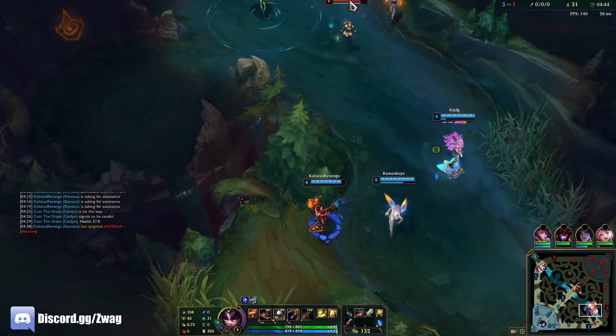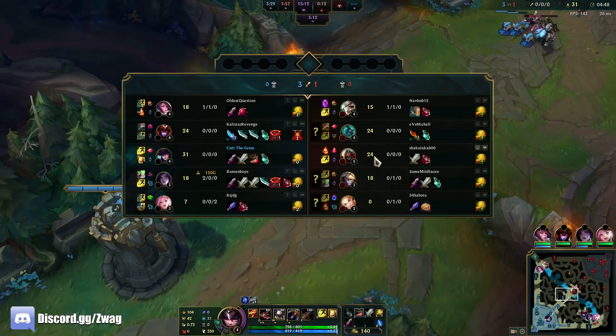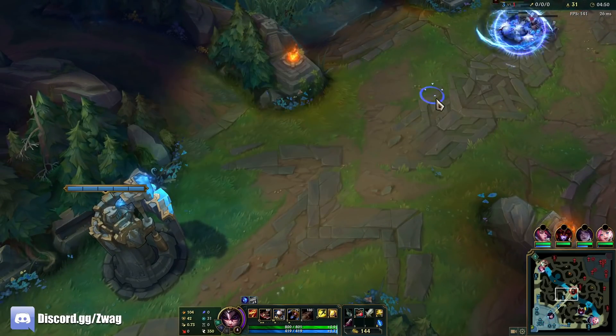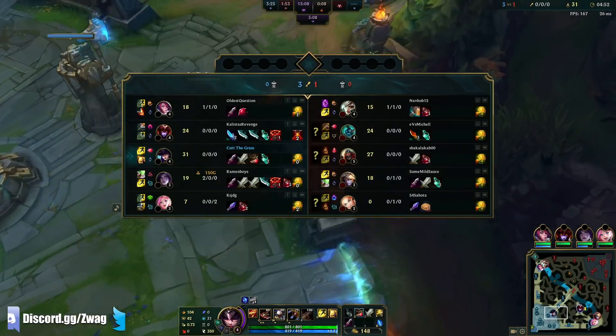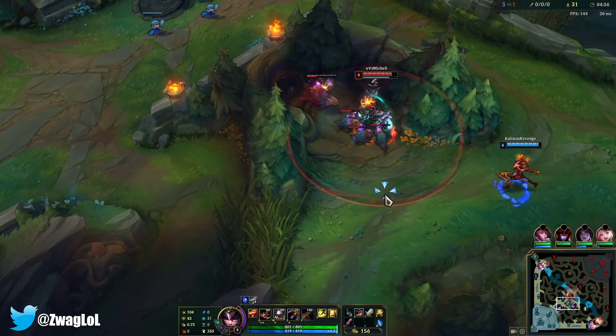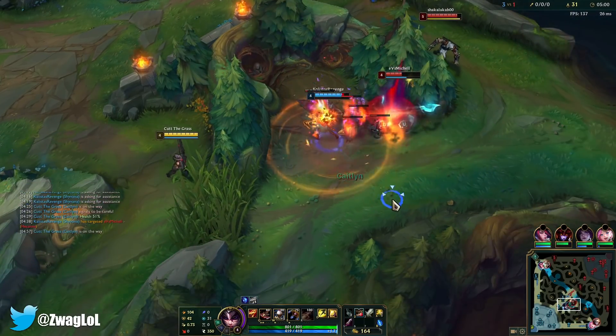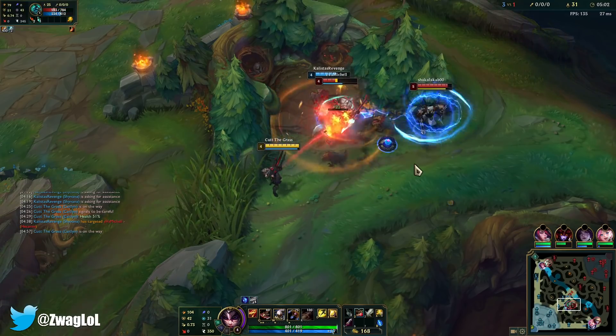I got the Predator Boots and a refill. We'll be hitting level 6 soon. We can maybe fight the Zed. There's Hecarim — very aggressive Hecarim. I think I got him. This trap should hit.